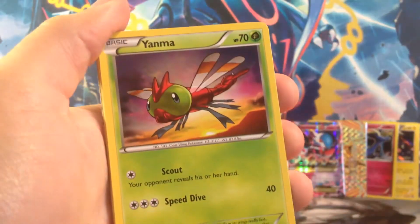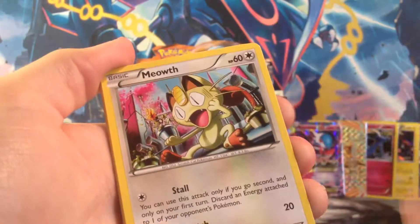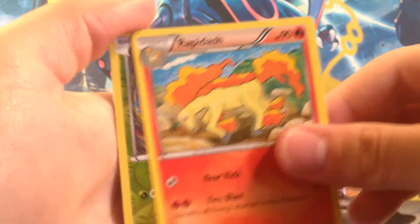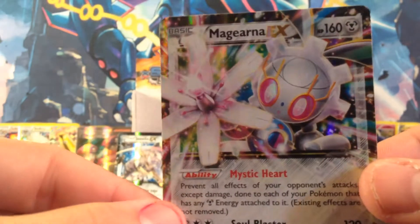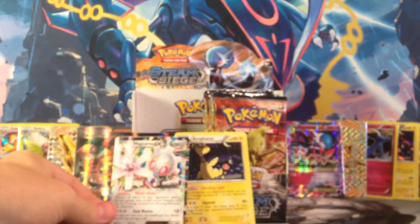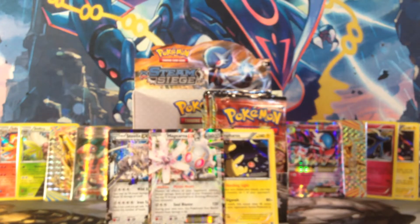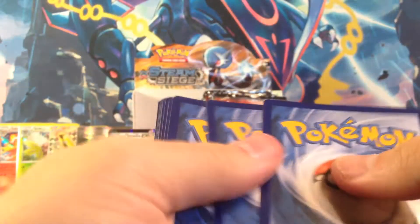Got a Chimchar. Yanma, Mareep, Mantine, Meowth, Shieldon, Persian, Rapidash, Reverse Larvesta, Oshawott, Magearna EX — that's great, that's some more points! The Steel-type is going strong on the left side right now. So that's more points for the left side. Two more packs to go — we'll see what the final point value for the left side is, and then I'll upload the right side and we'll see who wins.